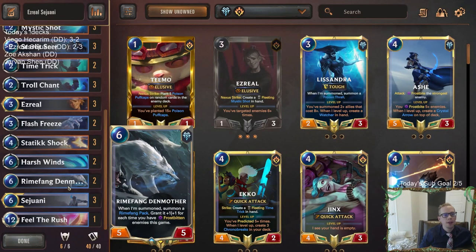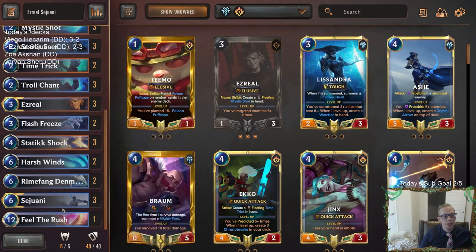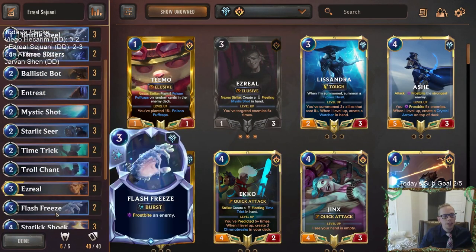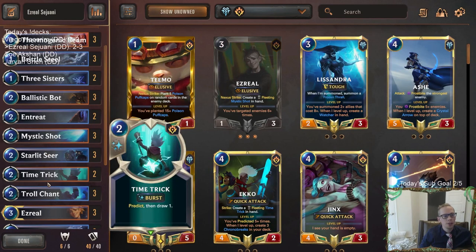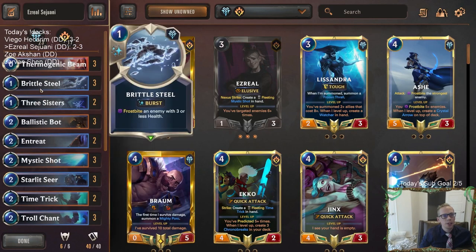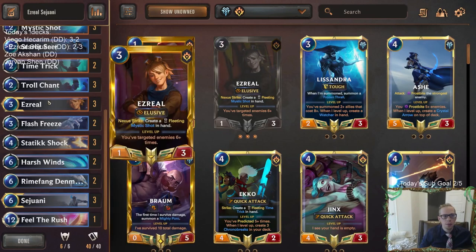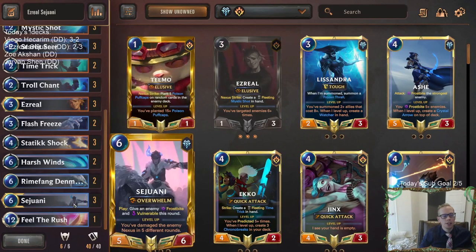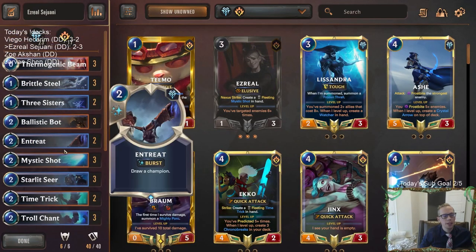That was Ezreal Sejuani with Rhymefang Denmother. We didn't Frostbite a lot for the Denmother, but Denmother's a cool card — I'm not sure if it was necessarily better than other options. I definitely liked the Fielder Rush quite a bit. Ezreal and Sejuani together can be pretty awesome. Starlet Seer was really good. The Time Trick with Starlet Seer is a little awkward with the deck shuffle. I do like Frostbite right now. Ezreal is really powerful at ending games — if you can get a leveled Sejuani with leveled Ezreal, those two together are just really, really hard to beat.